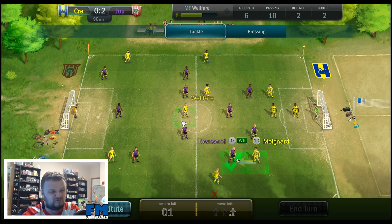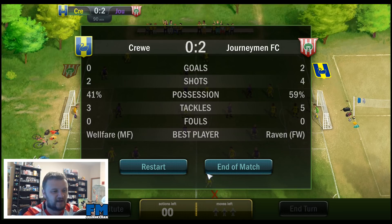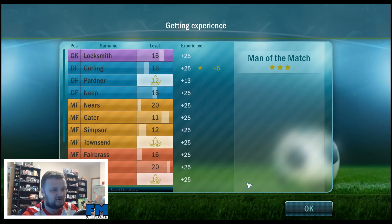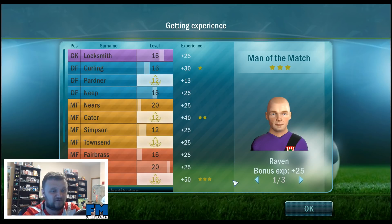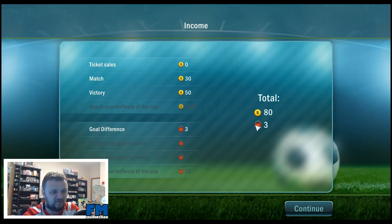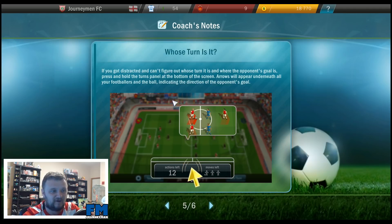It should be 90 minutes now — as soon as I get the ball back it's going to be full time. Yep, there it is — full time, whistle blown, 2-0 winners. Two games, two victories — I can consider that a bit of a success. The man of the match has to go to Raven — he's gone up to level 16. Keita's gone to level 12, Partner's on level 12 now. We got 3 banners this time and only 18 coins — probably because we played away from home.